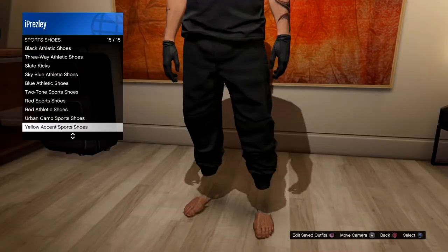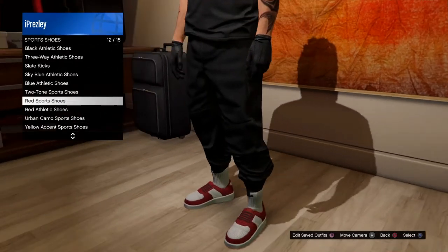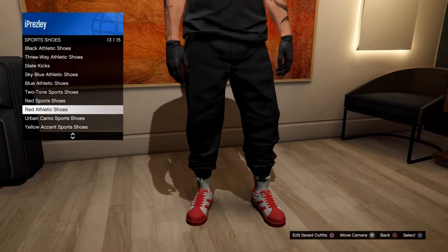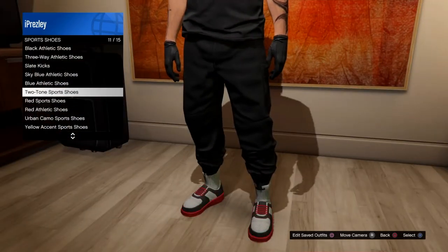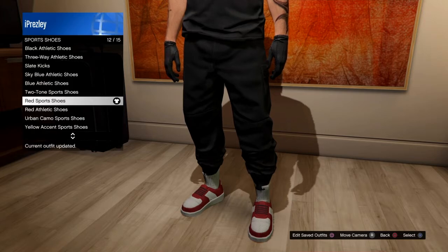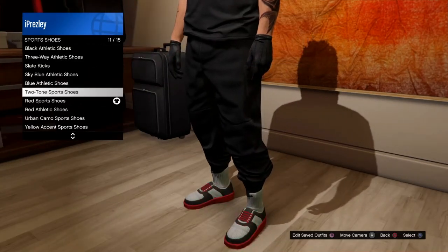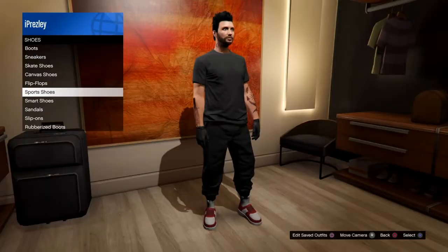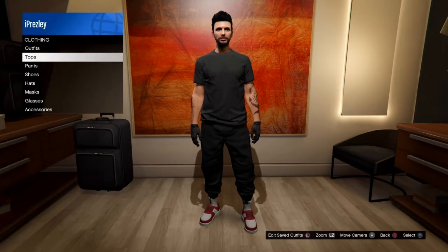Go to sports shoes and pick any type of red one. I recommend not using this one because — look at those clown shoes. I'd rather go with the red sports shoes or this one. I'm going to go with this one.